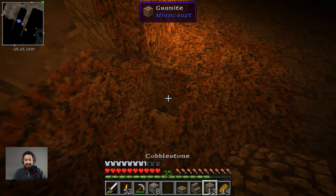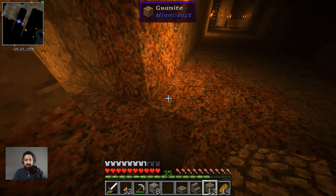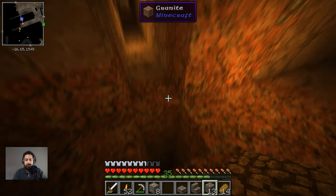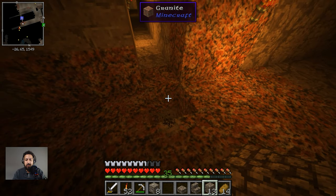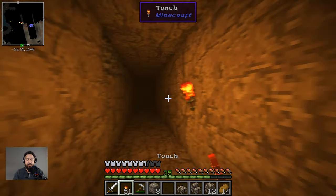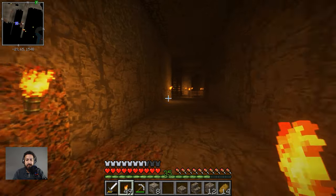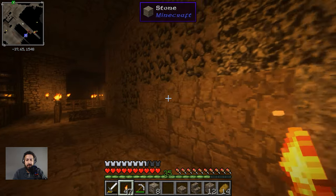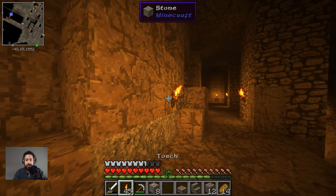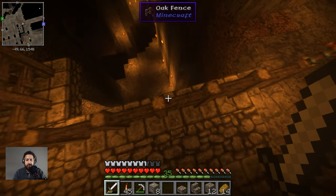A mob hit me unexpectedly — I think he died, fell down somewhere. I'm going to cover this up because I almost fell myself. I'll put some torches here so nothing nasty spawns. Got a little bit of light here — nothing really nasty will spawn now. Another light over here as well just to be absolutely sure. I think he went down there.